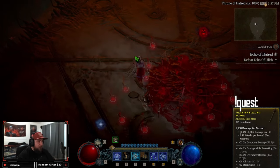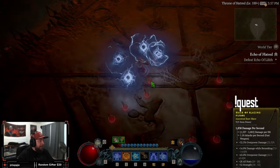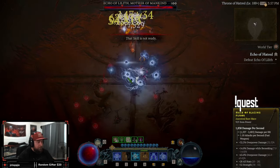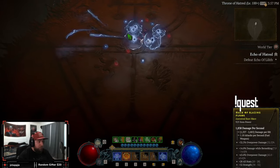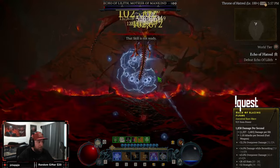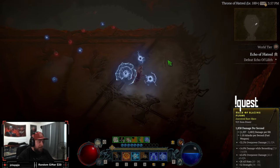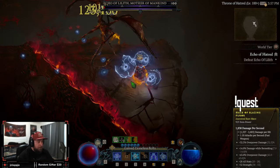I messed up a little there moving and dashing one more time, but that's okay. You can see the kind of damage reduction change here. Should be pretty easy. She's dead. Nice. That should do it. We almost staggered her too. I'm actually kind of surprised that we didn't get a stagger.